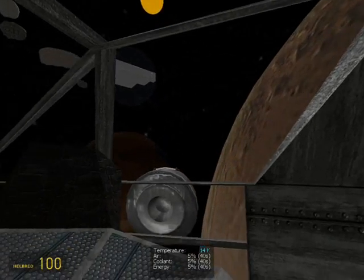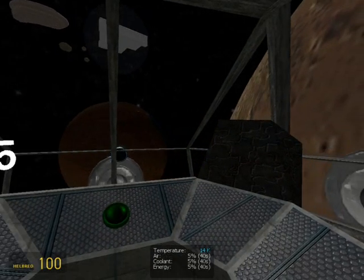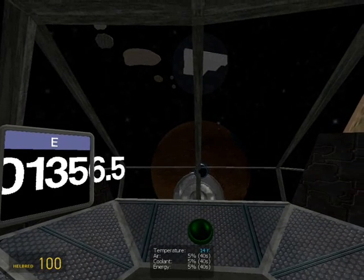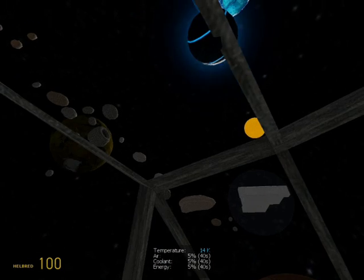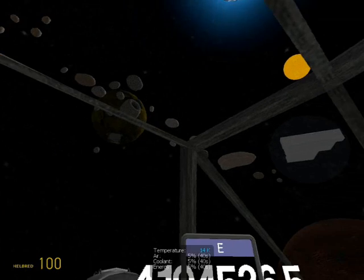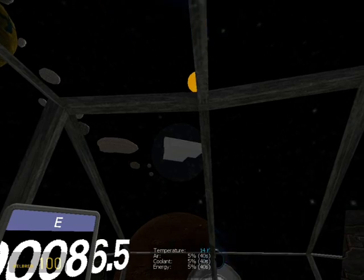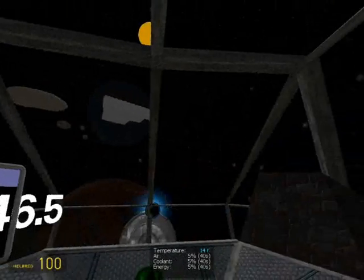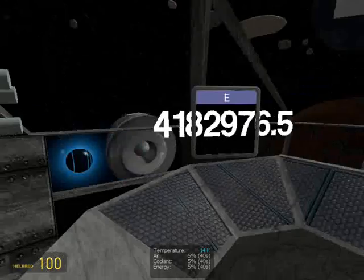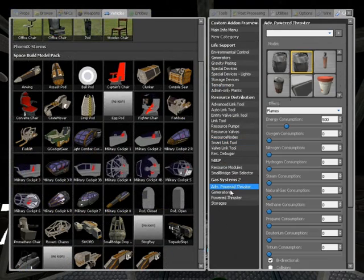If you guys want it, I can in my next tutorial — or maybe in some next few tutorials — deliver a link to this map, because this map has some really nice planets and areas. And especially this space area, I like that, because there is a big area where you can store ships. But this concludes my tutorial on how to use gas. You can maybe find some more advanced tutorial if you want, but this is just the basic tutorial. And remember, gas thrusters advanced type can use a bunch of different resources.